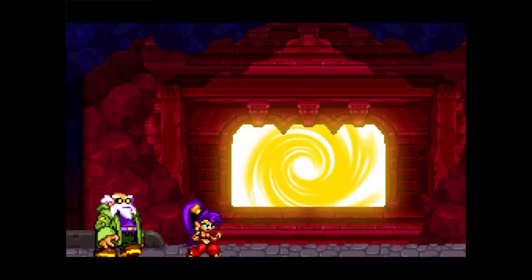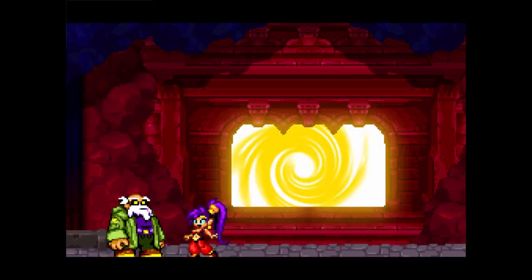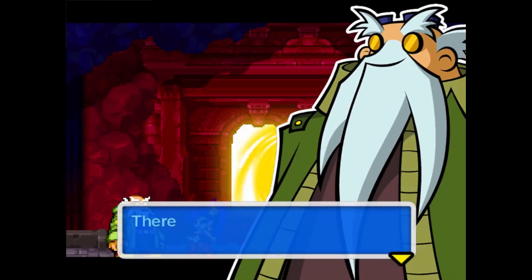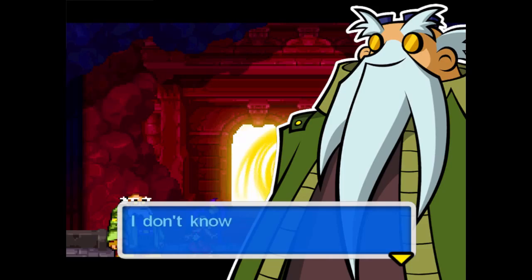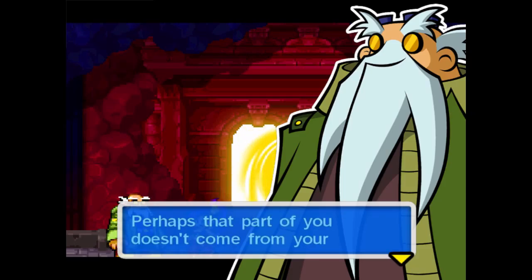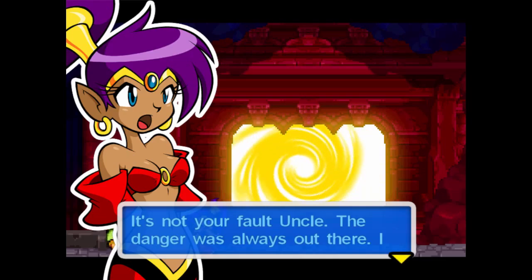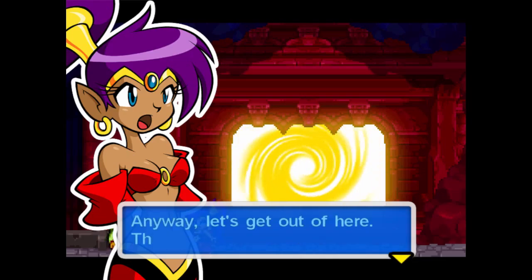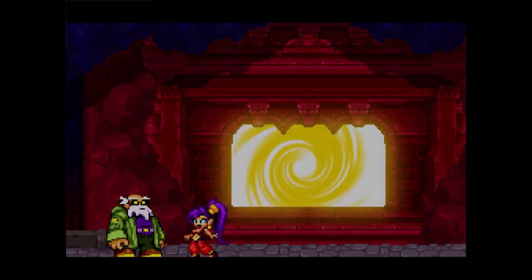Kuja should have been the final boss, not Necron. Sorry for Final Fantasy IX spoilers if you haven't played the game before. Really, though, it's a lot of the same with this boss fight — it goes on a tad too long for its own good, like the swimming section before it. Part of me thinks they probably should have given it half the HP it has. But that said, it really isn't that hard. It's one of those bosses that have a crap load of HP but aren't that hard — and she explodes! I like it! And actually, that was Shantae's death animation that she did just there.